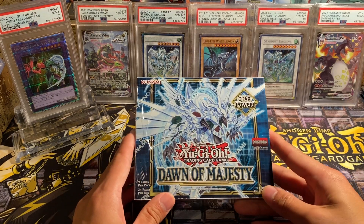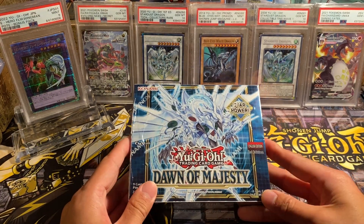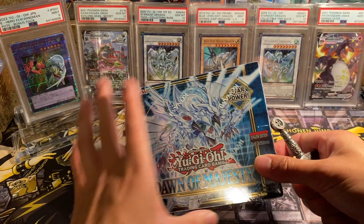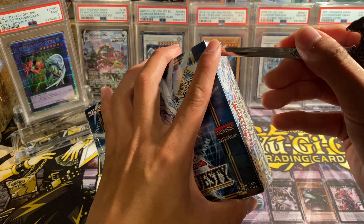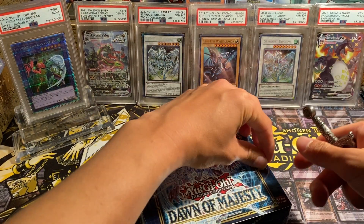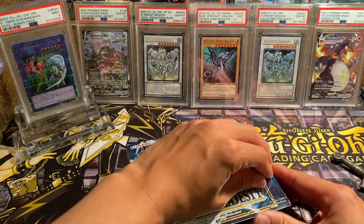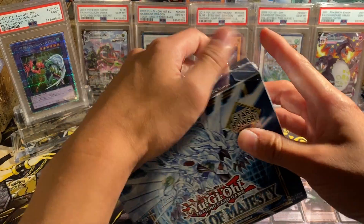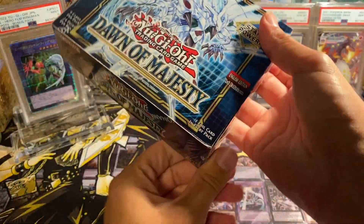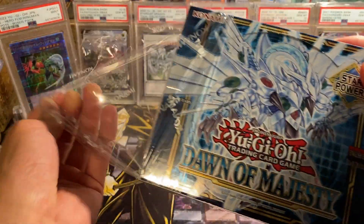What's going on guys, D Legend here. Today we have another Dawn of Majesty booster box opening. This is my fifth box of Dawn of Majesty, and I've pulled two starlights already, which is absolutely insane — Anti-Spell, Human Intelligence Messiah, as well as Sword Soul. I'm really happy with those pulls and really happy with the set overall.